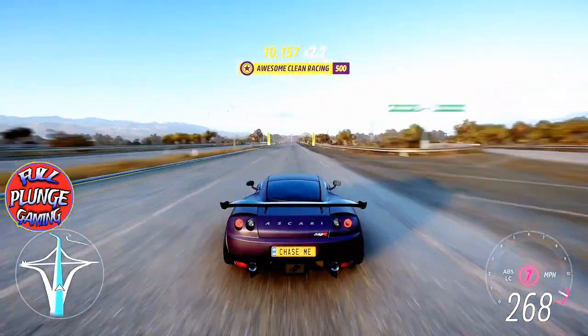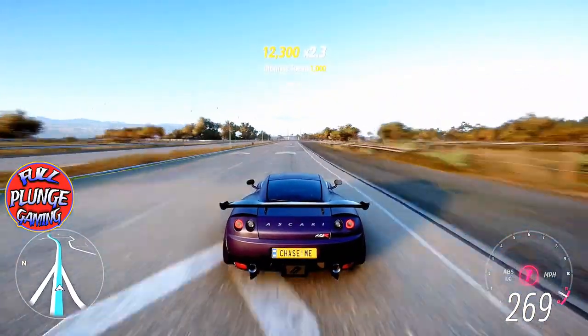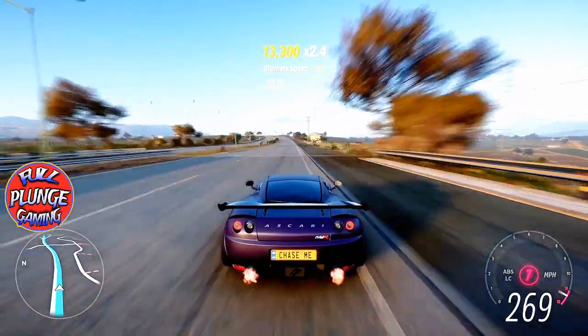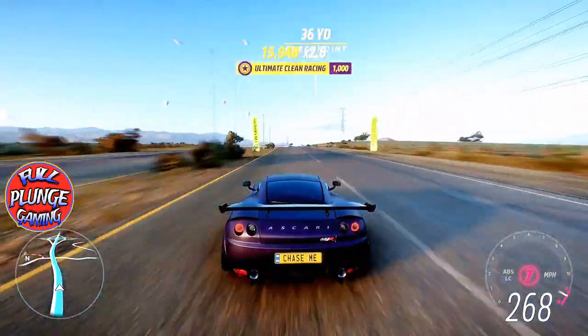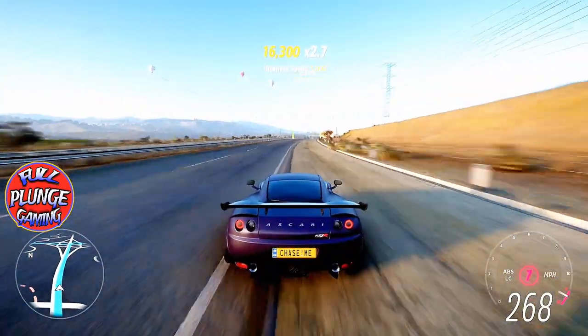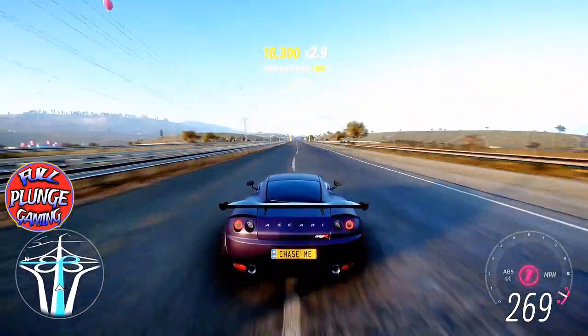Seven speed. It still does about the same top speed — almost identical. I think it's 170.8 or something like that. Before, with the rear-wheel drive configuration, I think it was a few tenths of a second slower. But yeah, here we go. So far so good — we've got a good top speed.